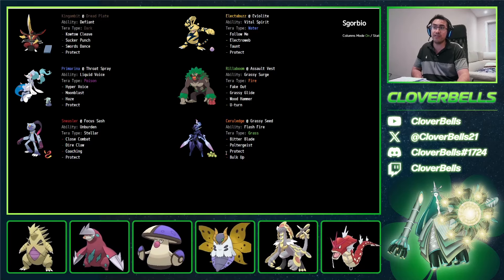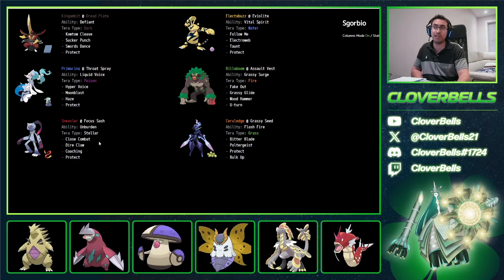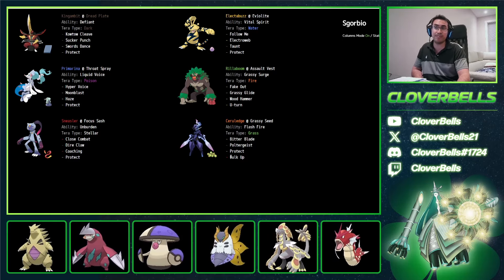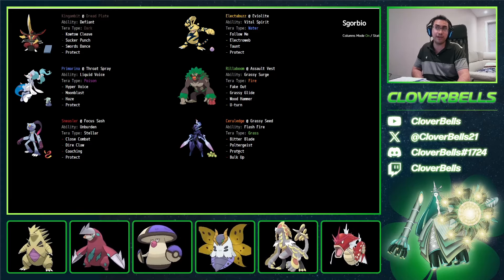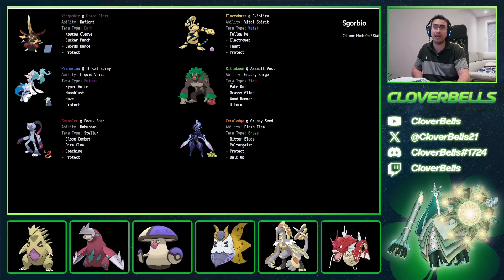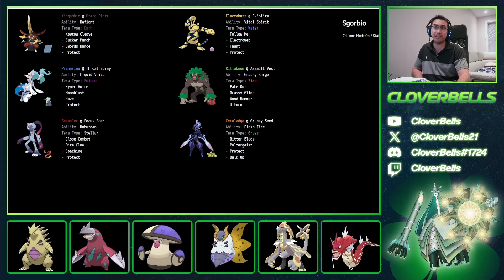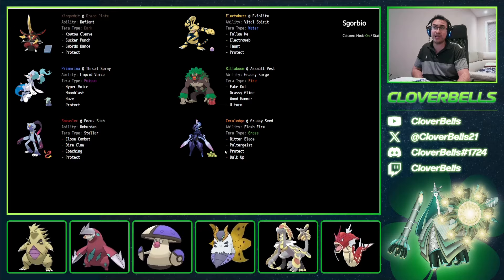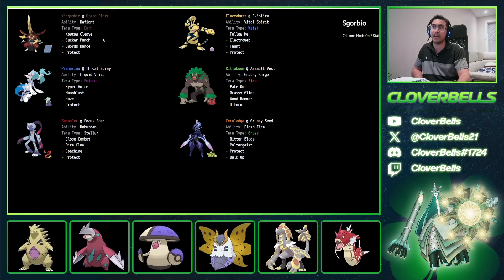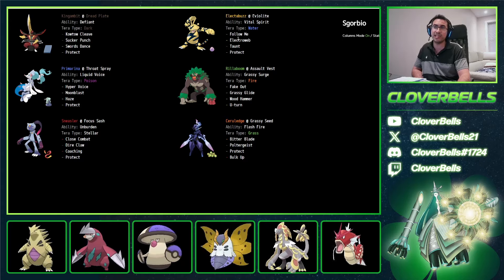Look at this — Coaching Sneasler alongside Cerulege. That's pretty cool because with Coaching you get a +1 Attack and +1 Defense boost, and with Bulk Up same thing — so you can essentially go to +2 Attack and Defense in one turn if you're able to set that up properly. Then you swap in Rillaboom and get a Grassy Seed boost, making Cerulege a real win condition here.